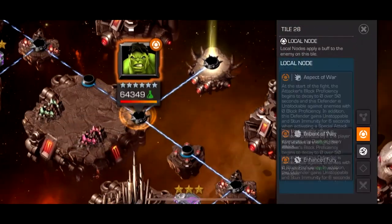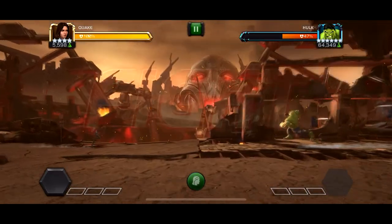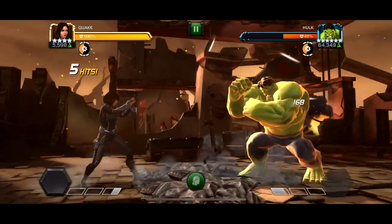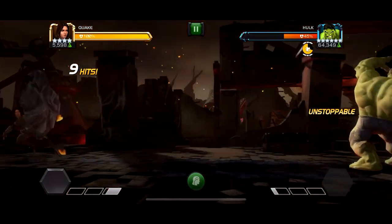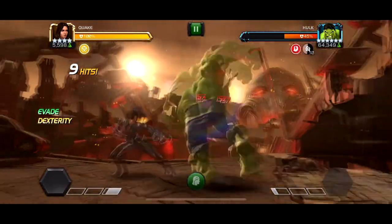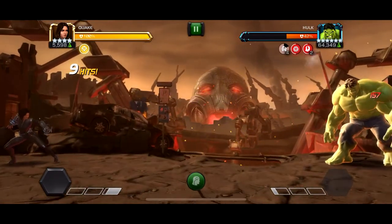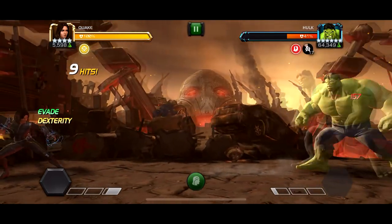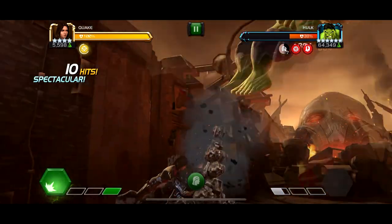The problem comes from this Hulk and this Ultron. This Hulk could be really bad if you don't know how to intercept well — he has Aspect of War and around 350k health. Aspect of War means from the fight start to the 50-second mark, your block slowly gets weaker and weaker until at 50 seconds you have no more block, so his hits do full damage through your block. At 50 seconds he's also fully unblockable, so you can't parry anymore — you have to intercept.